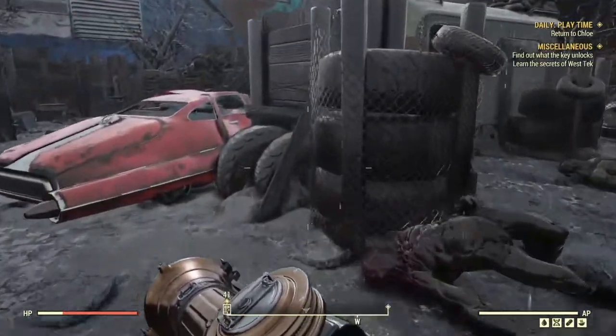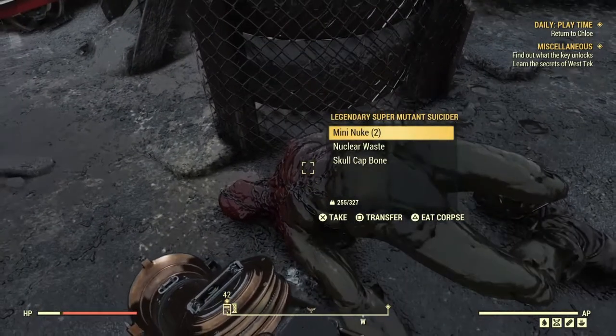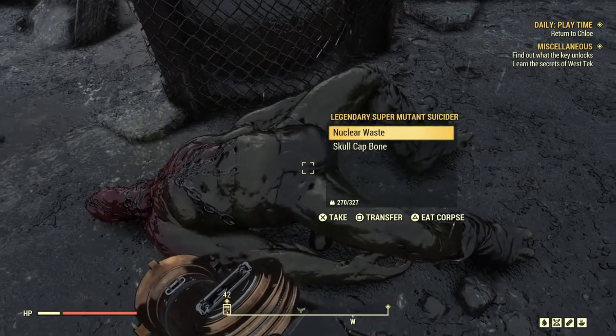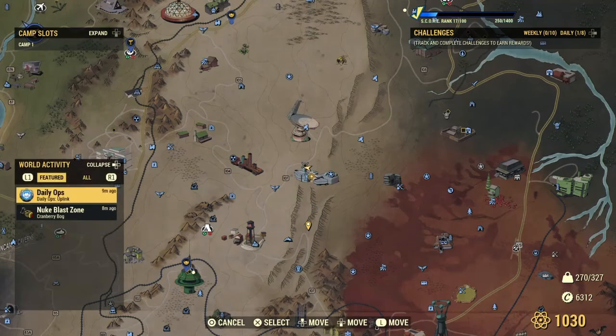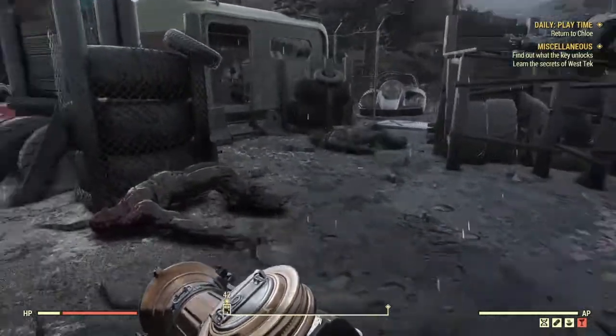His dead body will respawn another mini nuke. Each time you go into a new daily ops, you can get a new mini nuke to spawn in his body. The cool part is, like I said, you can even take the nuke out of the body, go to another daily ops, come back, and there's another one there — as you can see in the video.